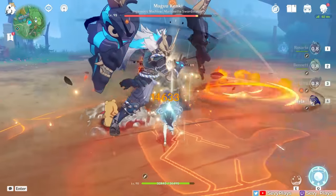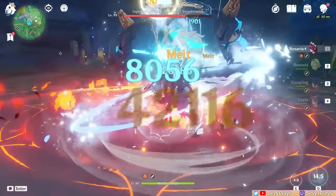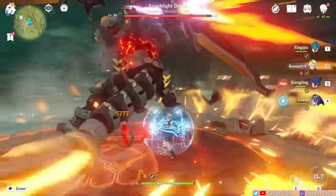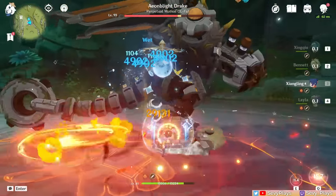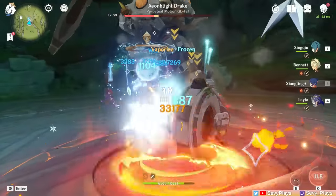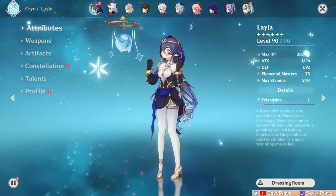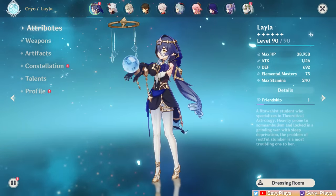In reverse melt comps, unfortunately she didn't have much damage to contribute in comparison to already good 4-star reverse melt units Rosaria and Kaeya. She can be slotted alongside the national team core, but more as a shield or flex slot that can hold support artifact sets to buff her teammates. Again, this comes at the cost of a unit that can contribute higher DPS. There are probably a couple of niche builds you can experiment with, but the ones discussed will be the common team templates, and perhaps more comps may arise in the future.